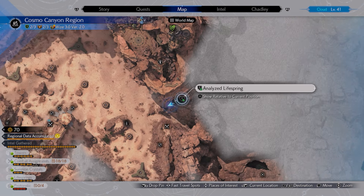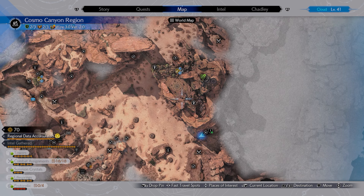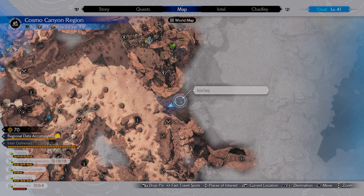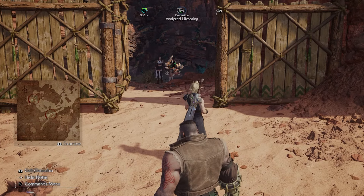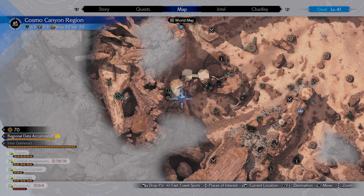You can find the first one here, just south of Cosmo Canyon itself. No secret entrance or anything here — you can just run straight in from the desert. When you arrive, the door is locked; interact with the door and Budenhagen will come down and open it for you.